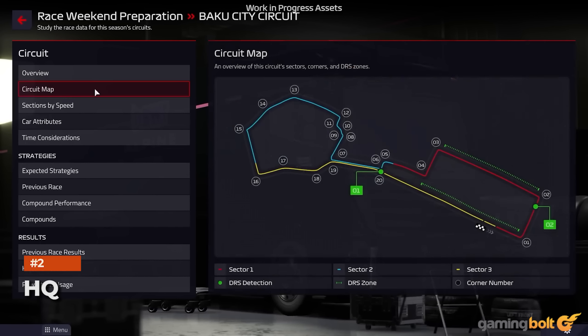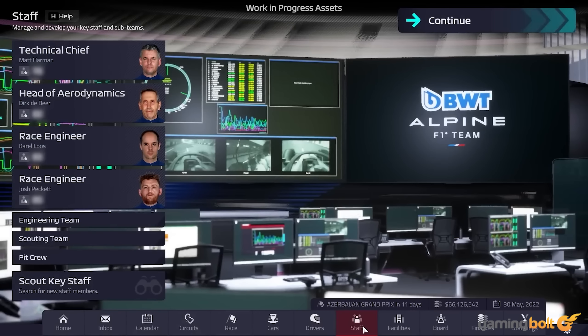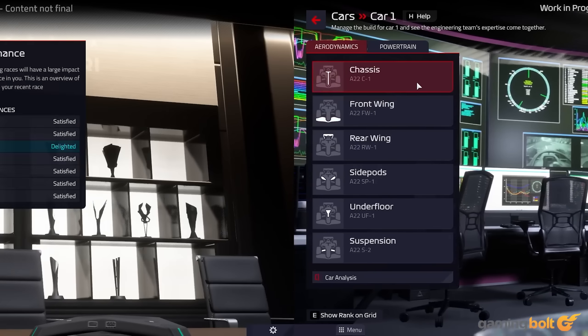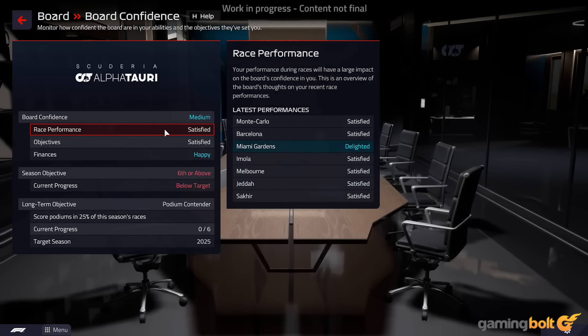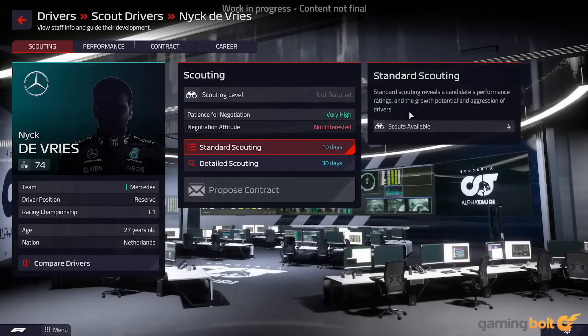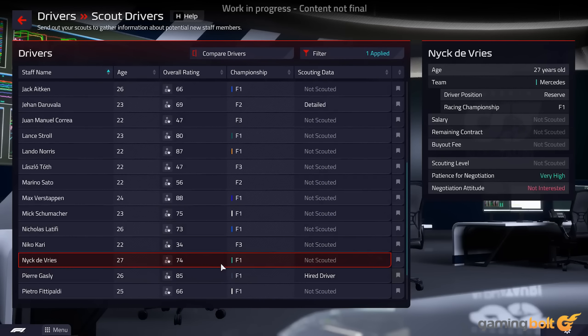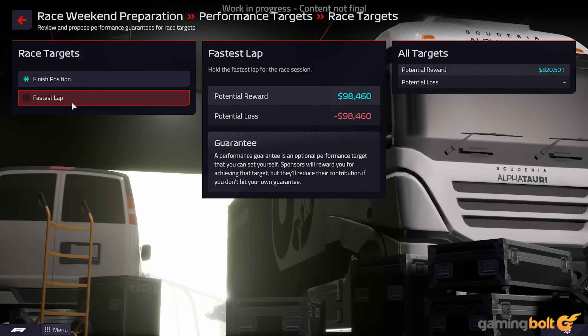Your headquarters will be your base of operations in F1 Manager 2022. In between actual races, this is where you'll be doing most of your work, which will include things such as scouting, hiring, and poaching staff from other teams, signing drivers, upgrading facilities, managing your finances, and much more.